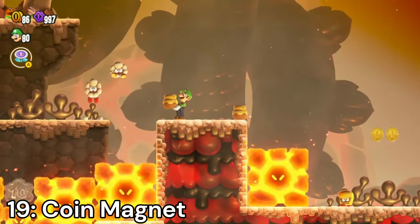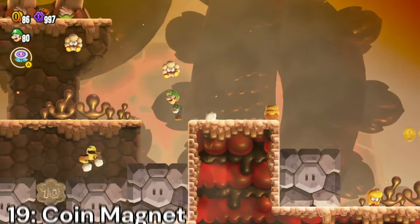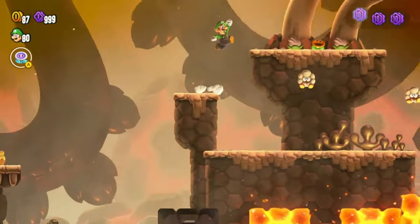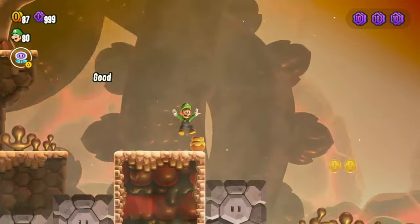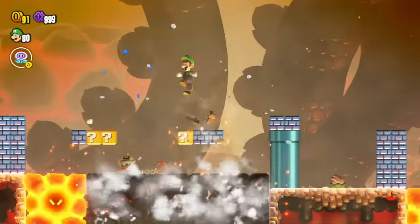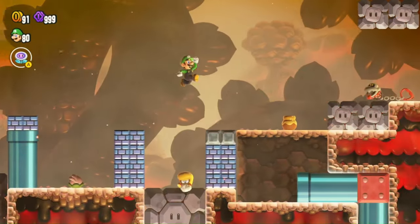Number 19: Coin Magnet — this badge pulls all nearby coins to you, and it doesn't just apply to normal coins but flower coins too, which is very useful. This badge is especially useful when it comes to farming flower coins. The only thing that could make this a little better is if it pulled 10 coins too, but it's still an okay badge to use.